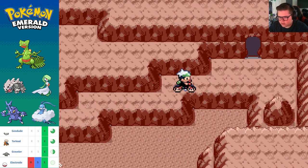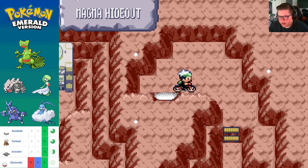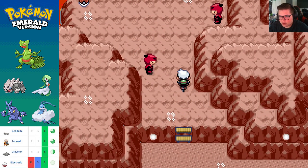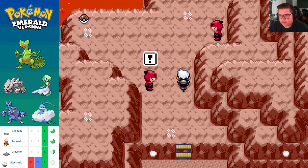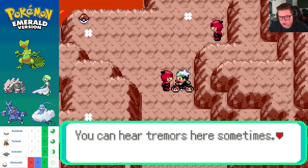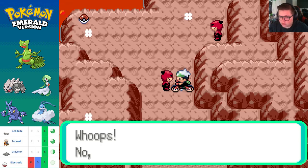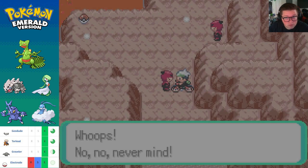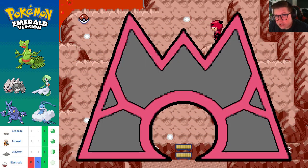Walking these slopes on a bike is kind of hard. Let's check out the next room — there's an item, so I have to fight two people for it. A grunt says you can hear tremors here sometimes — could it be the volcano rattling, or could it be Groudon?